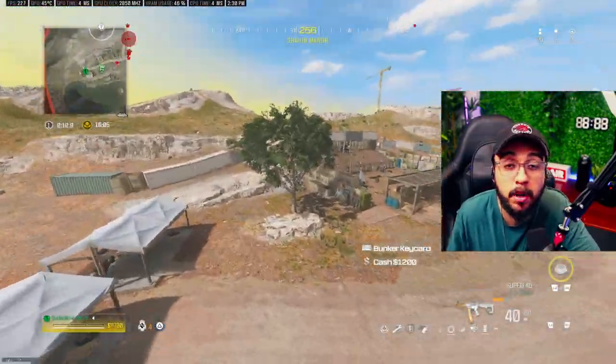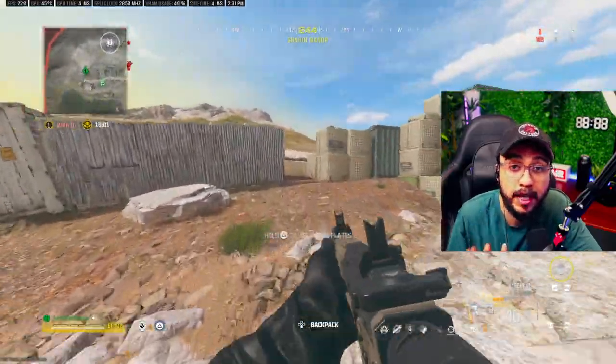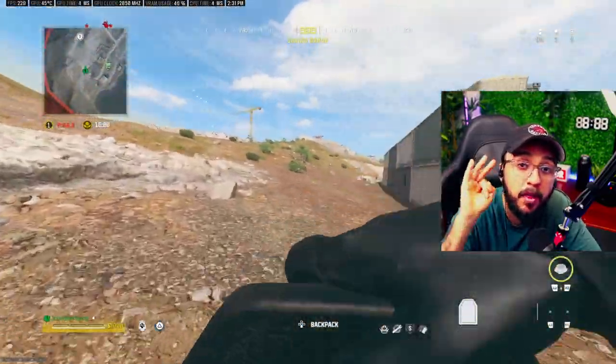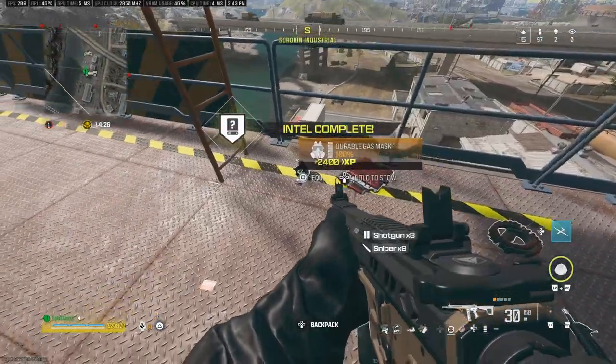A lot of people still don't know how to get into the Bunkers, so I'm going to be showing you how to do that. There are three ways to get into a Bunker right now: you have to complete any of the contracts — a Scavenger, a Most Wanted, or an Intel.